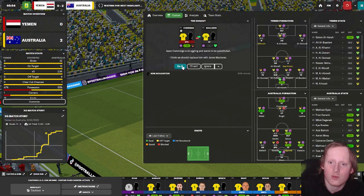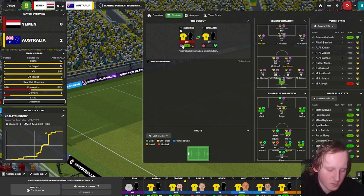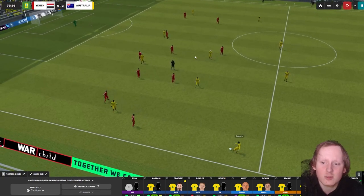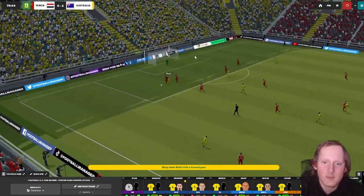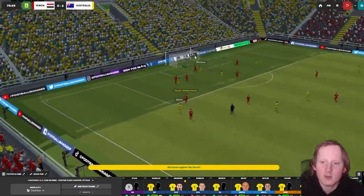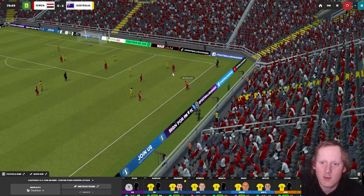McLaren is going to come on. Wallenstein has suggested that McLaren come on - Cummings has put in a good shift but McLaren is going to come on. Devlin, Moy - Moy finds Mbill and he did quite well, and that was almost offside, but Australia doing very well.